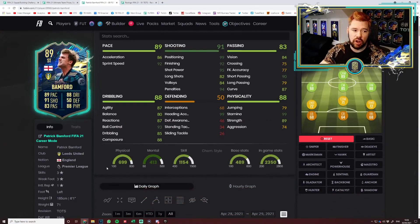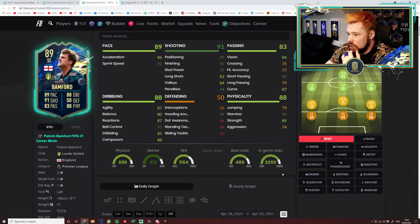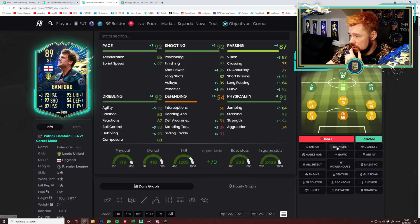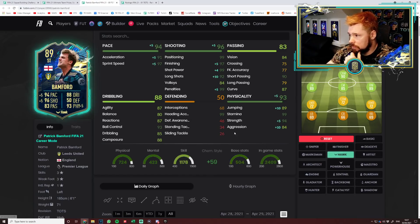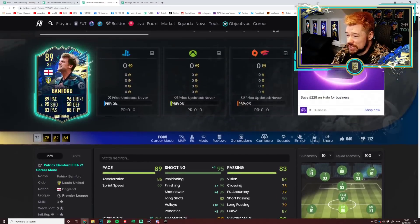I want to go and look at Bamford and Rodri's in-game stats for the two objective players. Bamford has got three-star, three-star — Bamford's value is very difficult for me to get behind. Fourteen games in squad battles or rivals — that's a lot for a player of this calibre. He's got some cool stats: good stamina, nice strength and aggression combination, good shooting, could put a hawk on him, good pace, great shooting, good physicals, really nice short passing. Makes him super usable — Nick will obviously be happy with him because he's super usable. He's not meta, but he's usable. But for the amount you need to put in to get this card, I don't know if it's worth it for an 89-rated top striker.